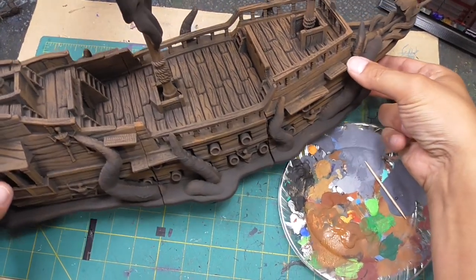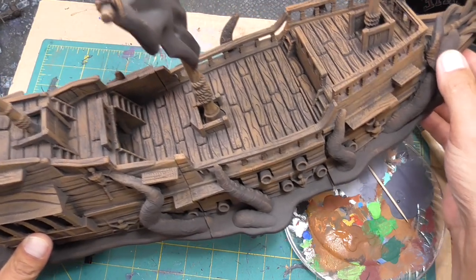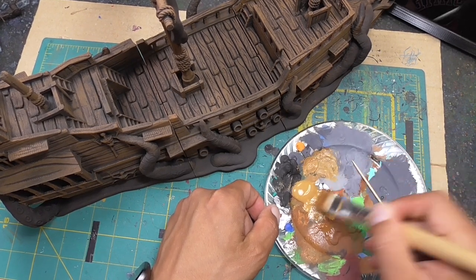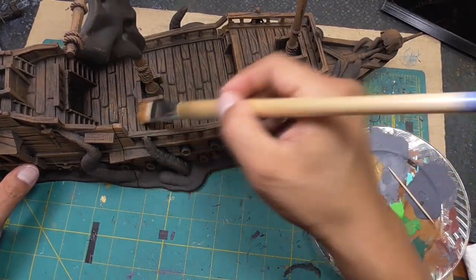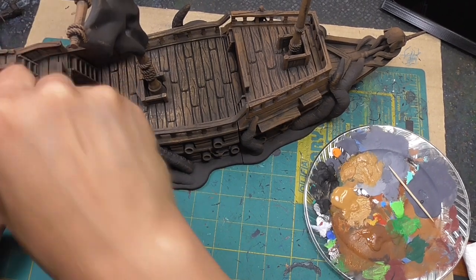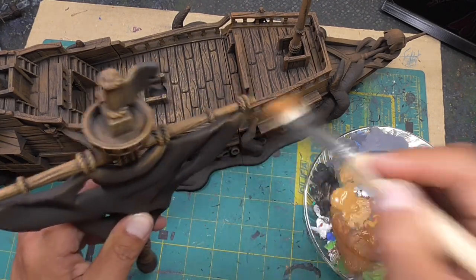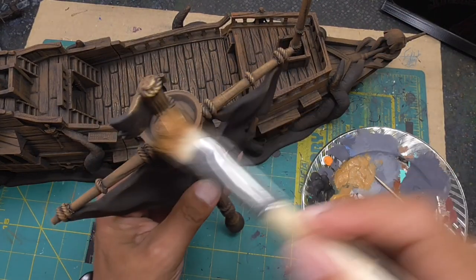This is pretty much what it looks like with two coats of the milk chocolate. You can move on to the next step if you want, but I'm going to lighten it up a little with some honey brown. I don't even wash my brush for this step — it doesn't matter if some old paint mixes in. You want to be more sparse with this, and I'm just very lightly dry brushing the top parts where the light will be hitting.